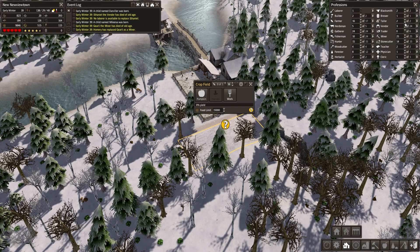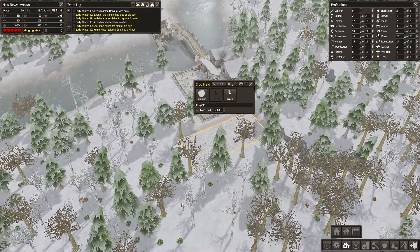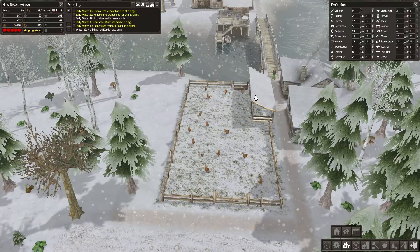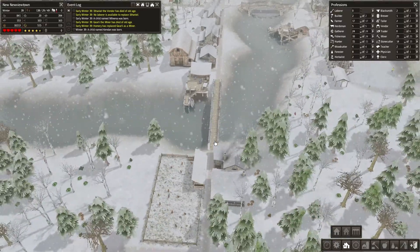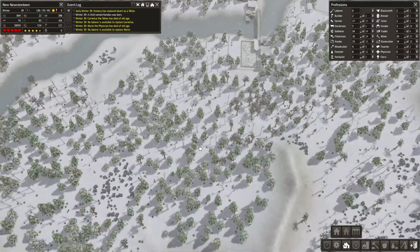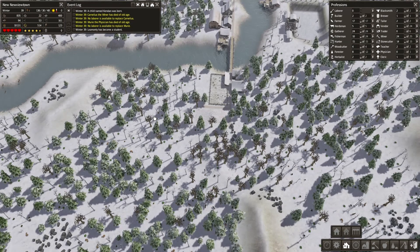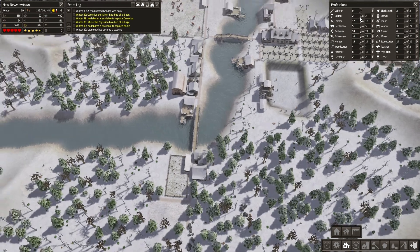Did we miss a vendor? Three is probably good enough. Let's get another farmer. We've got a lot of people dying — that's not great. Did she just pick up a chicken and walk away with it? It seems so! Anyway, we have great possibilities over here to build another hunting and gathering building and all that.